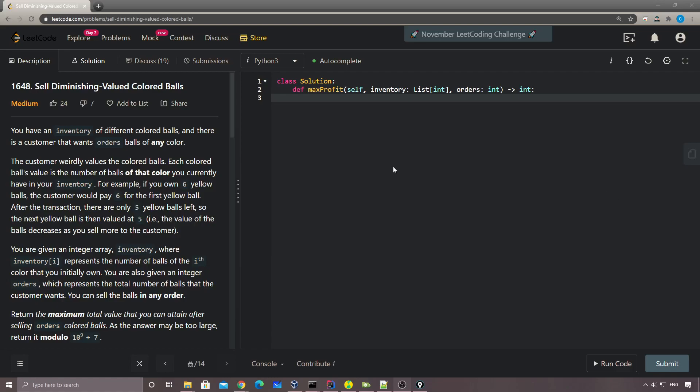Hey, what's up guys, this is Chung here. Let's talk about this week's weekly contest number 1648: Self-Diminishing Valued Colored Balls.